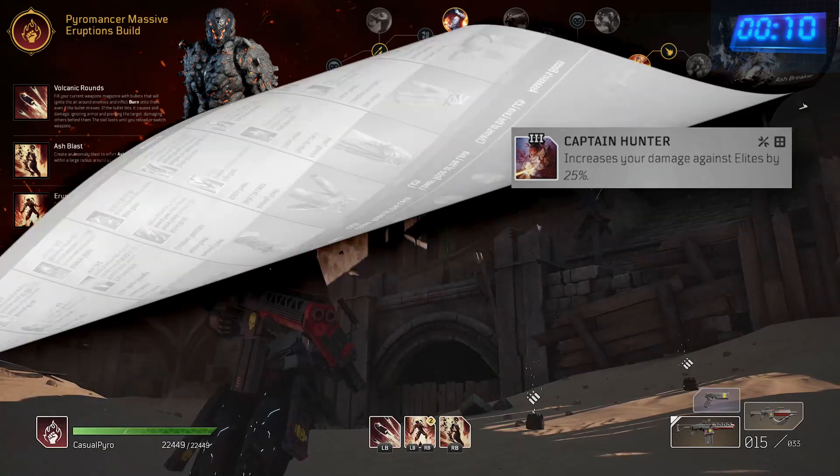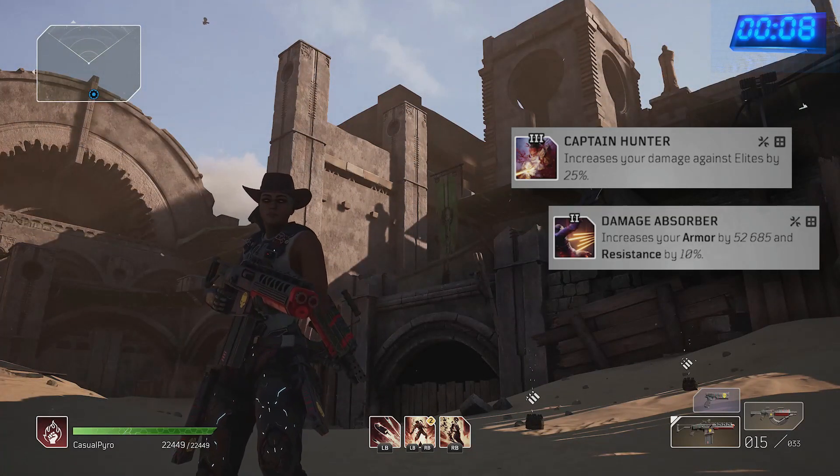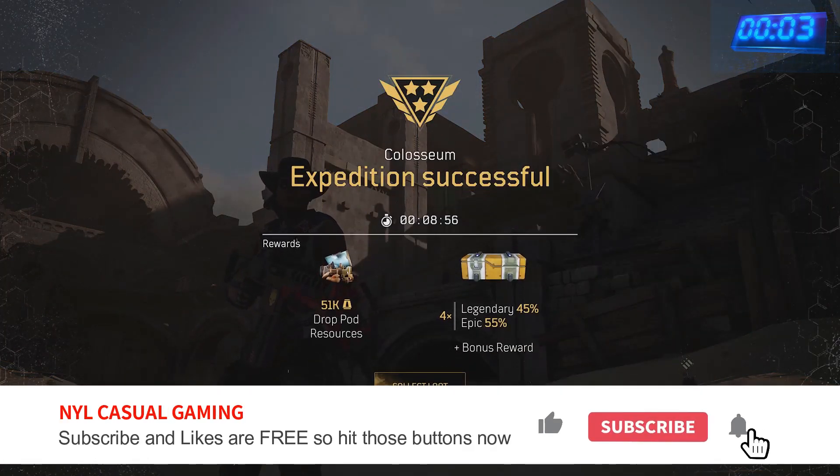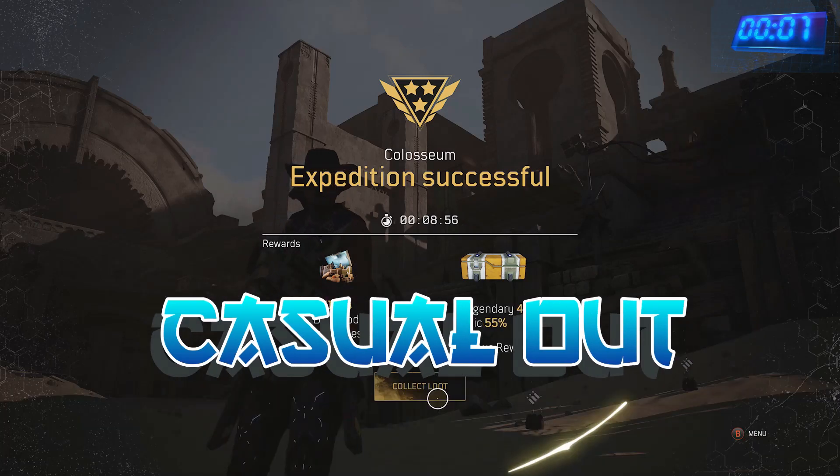Captain Hunter buffs damage to Elites. Damage Absorber is essential to keep you alive, and my final mod is Empowerment, which is not essential to the build but does help to chip away at enemies. Until next time, Casual out.